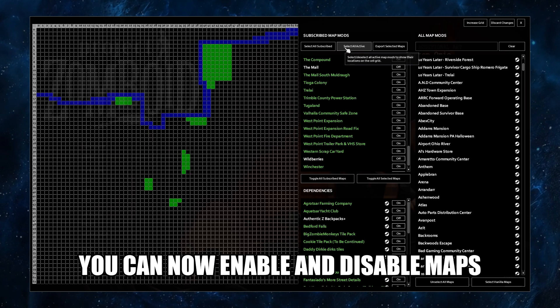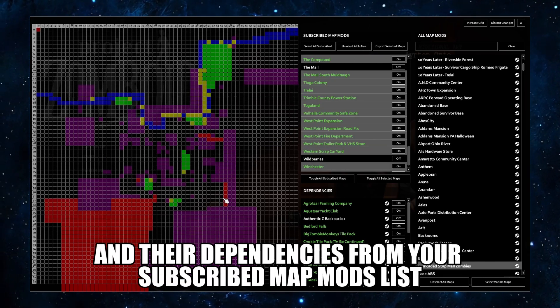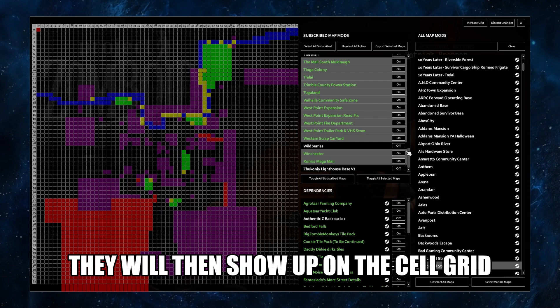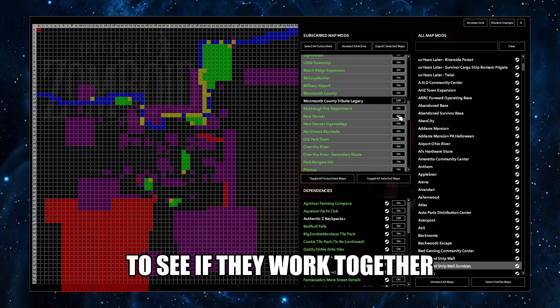Once you're in there, you can enable and disable maps and their dependencies from your subscribed map mods list, or the all map mods list which lets you subscribe to new ones. They will then show up on the cell grid, where you can test out different map combinations to see if they work together.